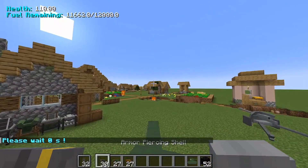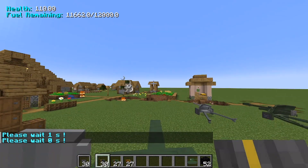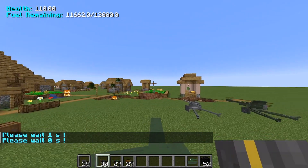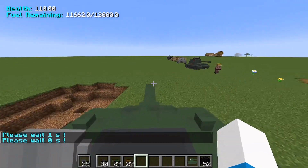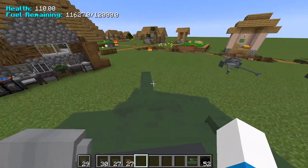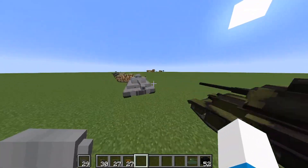Now just the standard shells — the standard shells are the worst shells, but they get the job done. This is a particular weak tank, but it's pretty solid overall.